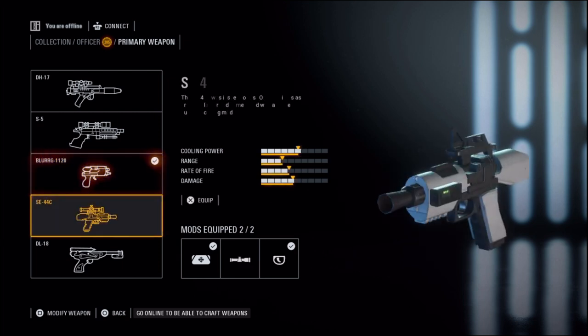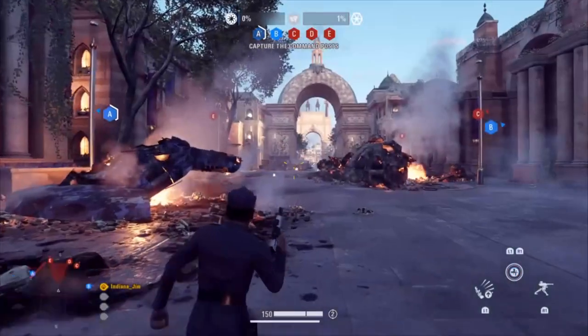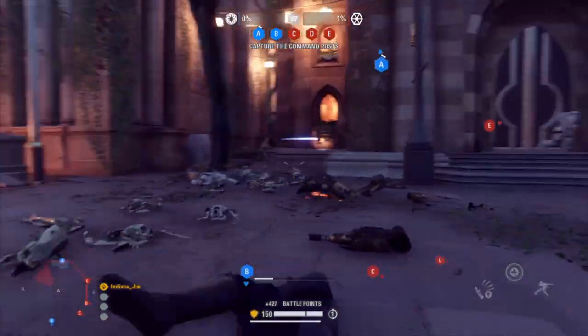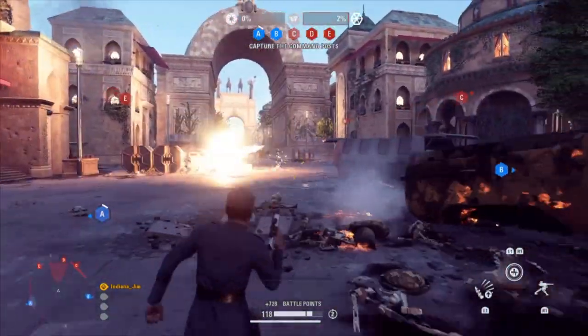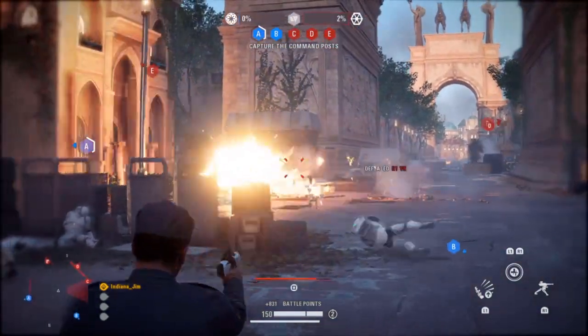Not to be outdone is the SE-44C. It has slightly less damage than the default, but a fast rate of fire. The attachments are where this gun becomes so good — those include improved cooling, night vision, and rapid fire. The night vision attachment can be useful on Endor or at night, but I always run this gun with improved cooling and rapid fire. Rapid fire is a fully automatic setting. While not as precise as the Blurg, if you like to spray and pray a little more, this is the gun for you. Most officer mains run this or the Blurg pistol, and there's not much in between.